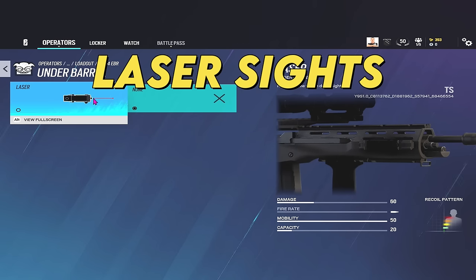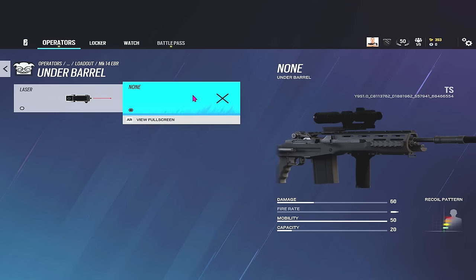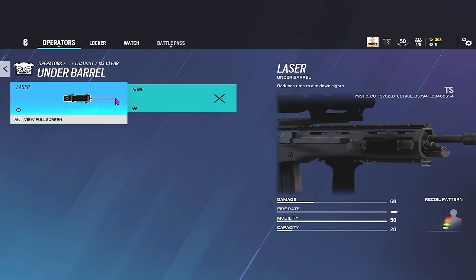Now let's talk laser. The laser used to give you more hipfire accuracy - not anymore. The laser now gives you a 15% ADS time bonus, so you ADS 15% faster with it equipped. Bear in mind the laser is still visible. I personally don't like lasers - I've gotten many kills because I could see somebody holding an angle with a laser. So I don't use lasers very often at all, and I'm going to use them even less now. I don't need that extra 15% ADS bonus personally - I'm quite a slow player and I ADS way before I need to anyway. If you are a flashy quick-peeking type player, obviously run the laser.